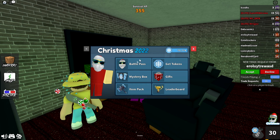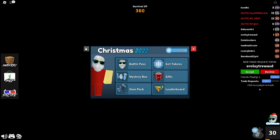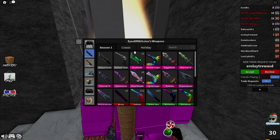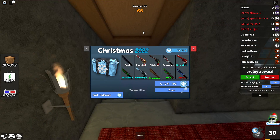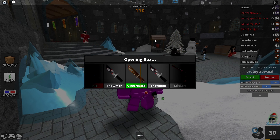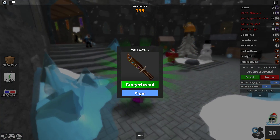For tier three we get a snow key, which you can use to open up the Christmas box instead of snow tokens — basically a free box opening. There is a godly in this box called the Cookie Cane; it's a very low chance but you can get it. Let's go ahead and use this snow key — we got a gingerbread rare for our first box, which is actually pretty good, about a 10% chance if I'm not mistaken.